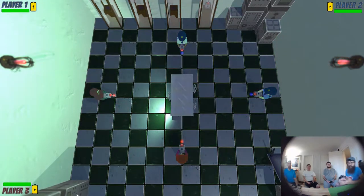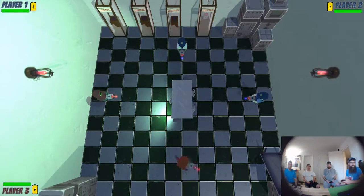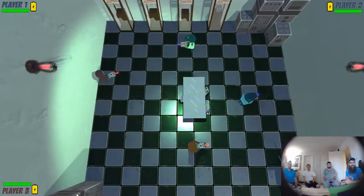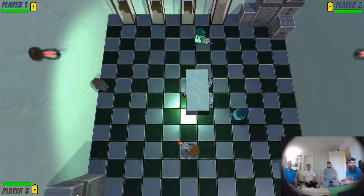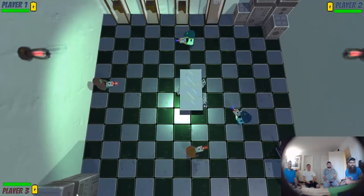To join in, everybody's got an Xbox controller and we all press A to join. Okay, so everybody's got a guy now that they're assigned to. We have two teams: the security guards versus the aliens. Both teams have a walkie talkie — everybody's got their own walkie talkie.